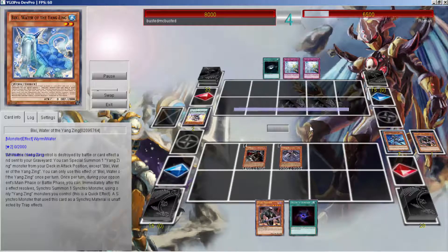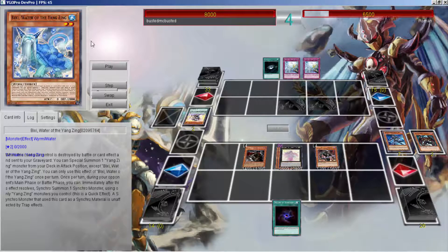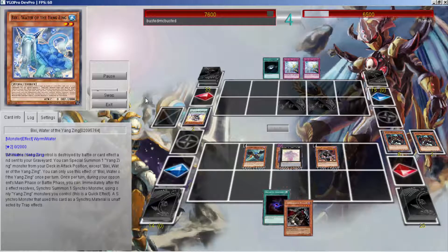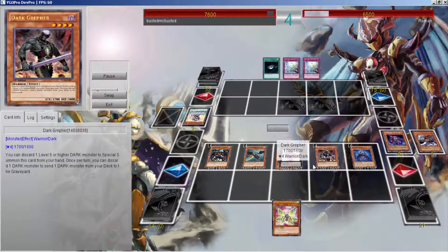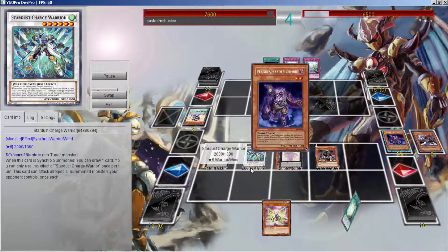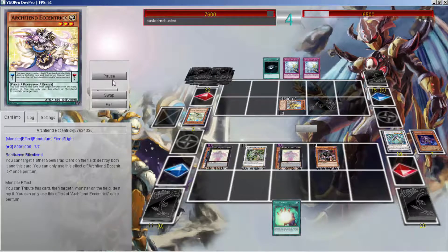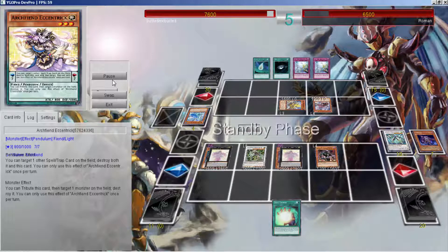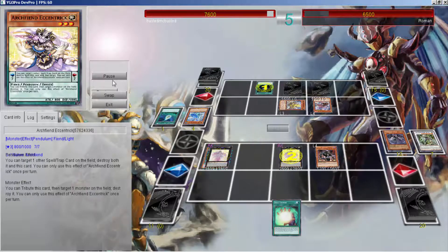Going for the Miss Miss Miss into Beatrice. In hindsight, I decided to make a double Beatrice instead of going for a Dweller. The whole point of the deck is Beatrice, so I went to a Charge Warrior that can go into an Omega. I decided to go for double Beatrice — we'll find out if that was the better play. He dark holes and then here's where the double Beatrice comes in.